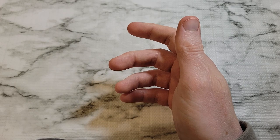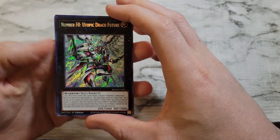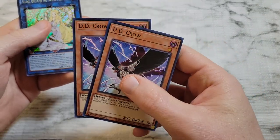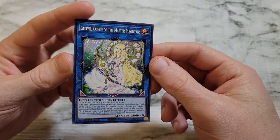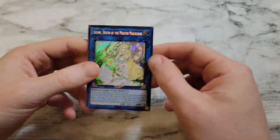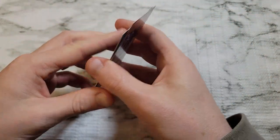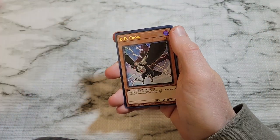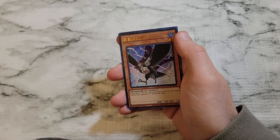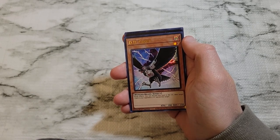So we didn't manage to pull a starlight rare — our unfortunate streak continues. Our best pulls: Number F0 Utopic Draco Future was pretty good, two DD Crows which we can never complain about, and Selene Queen of the Master Magicians was our best secret rare in the set. Appreciate you guys stopping in for the video. Hope you subscribe and check us out in the next one — we've got a surprise coming with some mystery boxes, hopefully to get some good stuff. Catch you in the next one — take care!